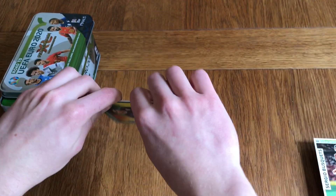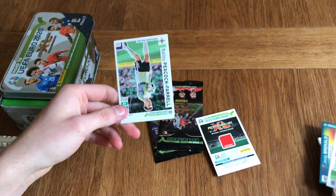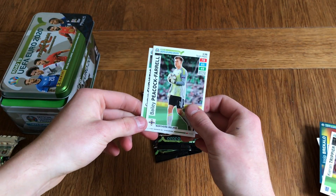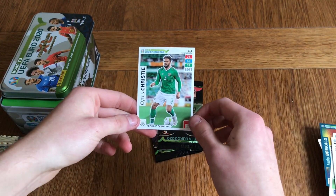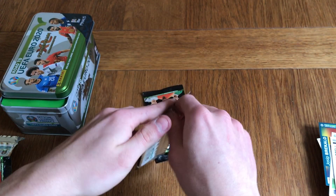We've got Sergio Busquets, Brekalo, Kieran Trippier, Virgil van Dijk, Bailey Peacock Farrell, and Cyrus Christie. And two packets to go guys.